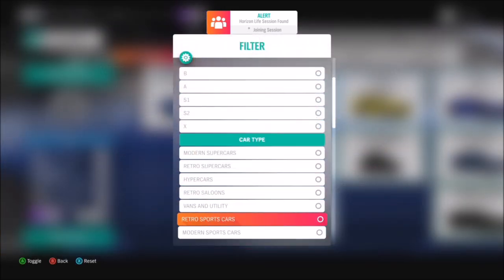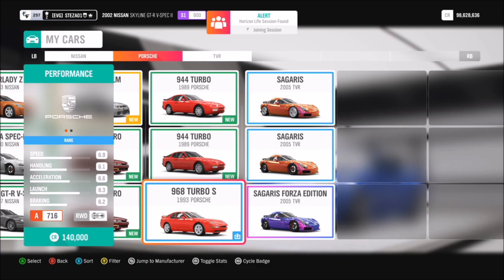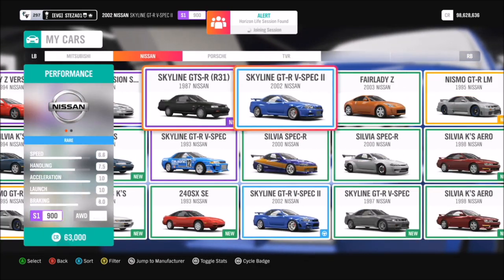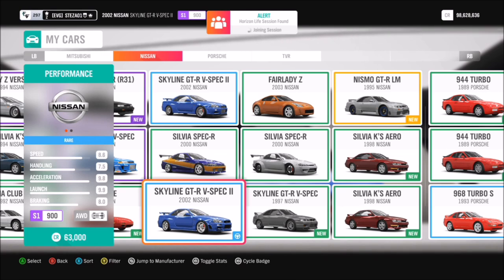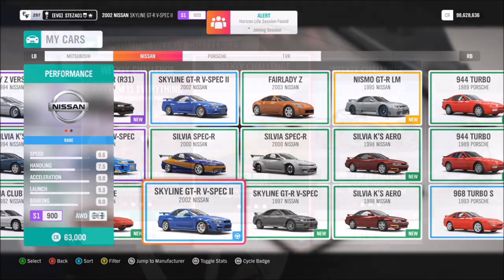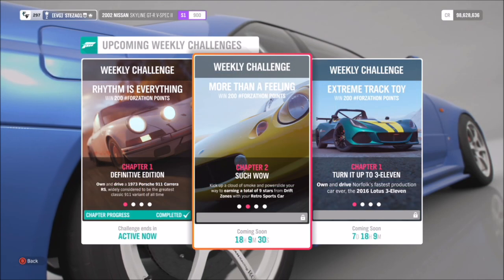Now there are plenty of retro sports cars out there — some Porsches, TVRs, the NSX — but what I went for was the Nissan Skyline R34 GTR, just because I wanted to have a bit of fun with this challenge and it's probably my favourite car at this moment in time.